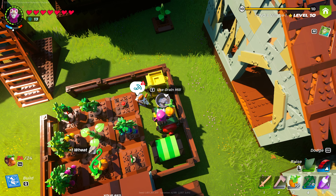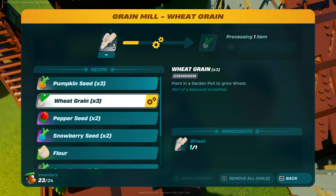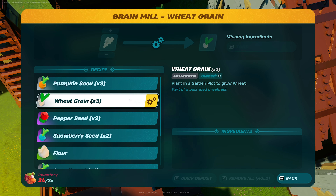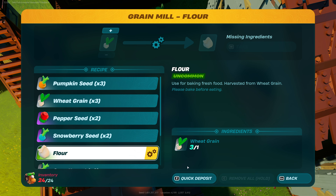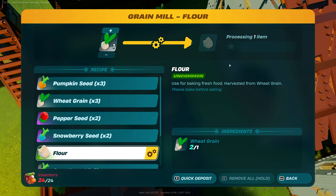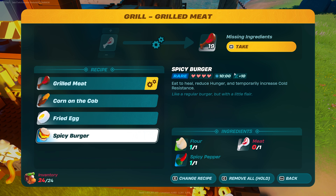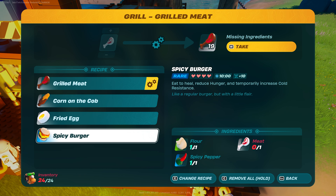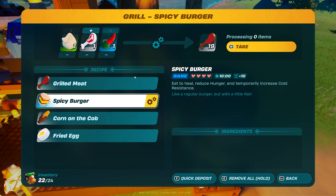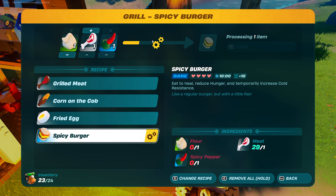This one's a bit more advanced. If we collect ourselves wheat and take it across to a grain mill, we make wheat grain from wheat. We'll turn our wheat into wheat grain, which is essentially wheat seeds. Then we'll take these and craft ourselves some flour. With the flour, we can take it across to a barbecue or grill in order to create ourselves a spicy burger. This gives us a 10-minute resistance to cold using one flour, one spicy pepper, and one meat. So if I grab some here, select the recipe, and chuck in one of each, we should be able to cook ourselves a burger.